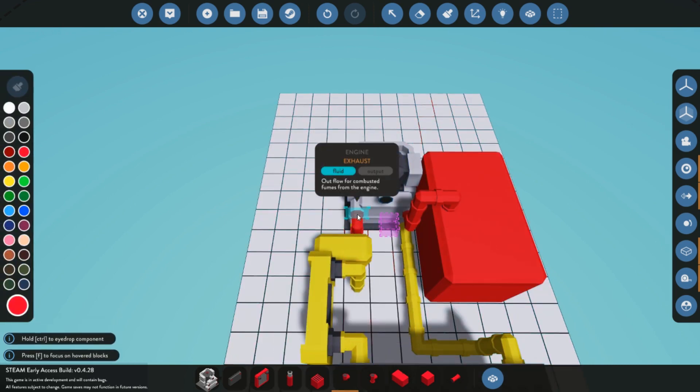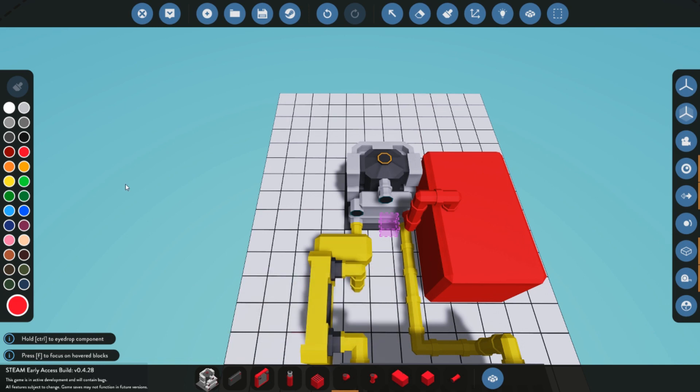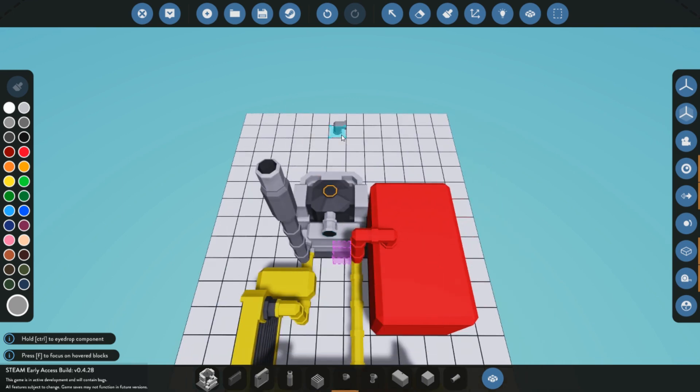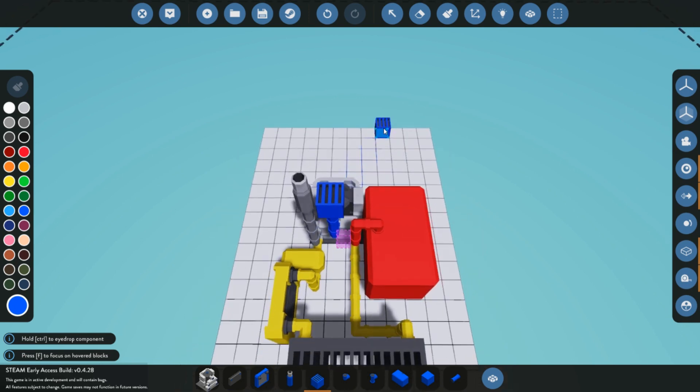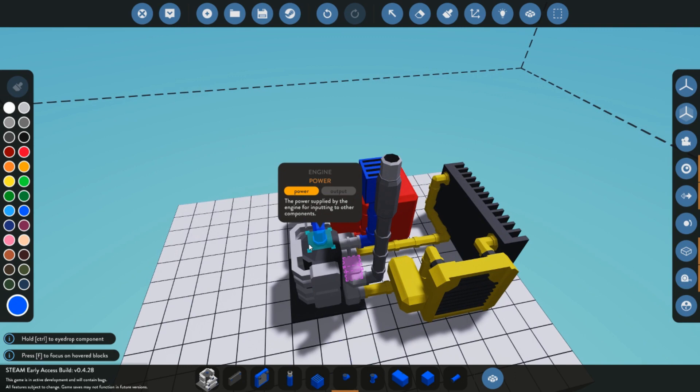Now we can move on to exhaust and air. I'm coloring the exhaust run gray. When building a ship you want your exhaust ports near the top because they can get water on them but can't be completely submerged — if submerged the engine will conk out. Even more importantly, the air supply: if the air intake gets water in it, the engine may shut down. Going through a tsunami could take out your air intake, though you can restart the engine without bleeding the system.